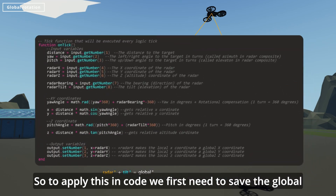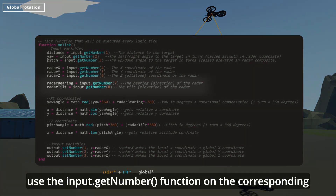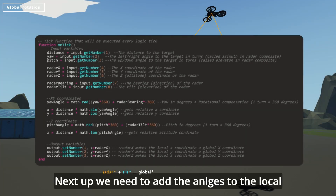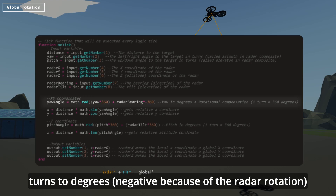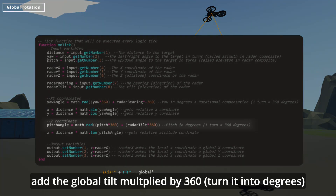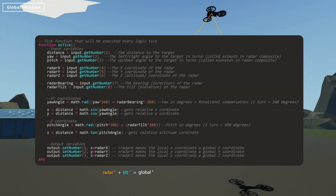To apply this in code, we first need to save the global compass and tilt values using the input.getNumber function on the corresponding channels. Next, we need to add the global angles to the local ones. We do this by adding the global compass angle to the local yaw angle and multiplying by negative 360 to convert from turns to degrees — negative because of the radar rotation. Now do the same with the pitch angle: add the global tilt multiplied by 360. If some axes are reversed, simply make the value negative by subtracting it. You are now accounting for almost every variable.